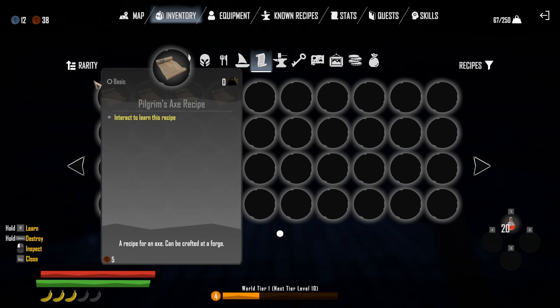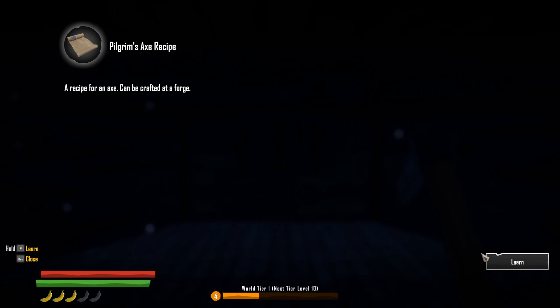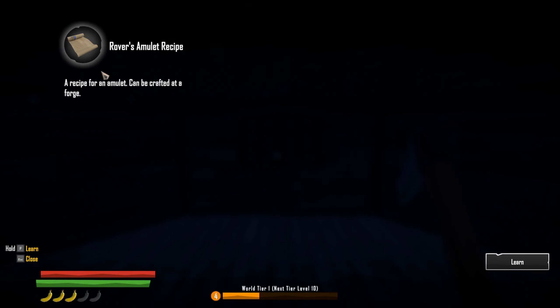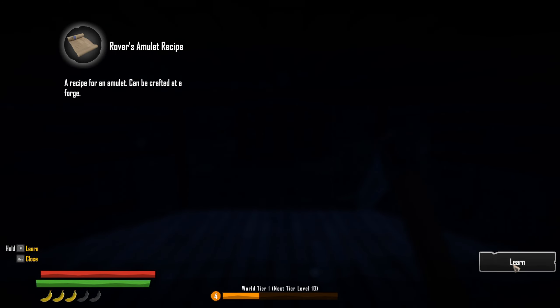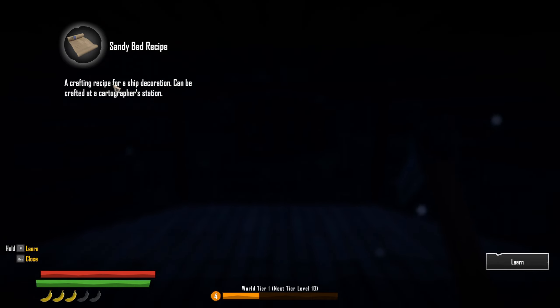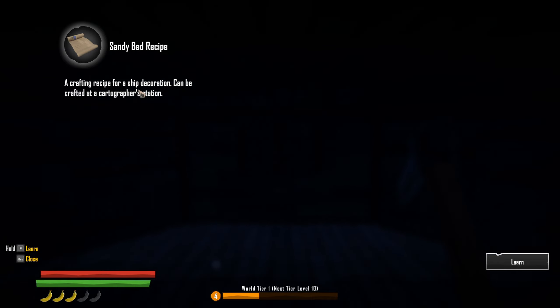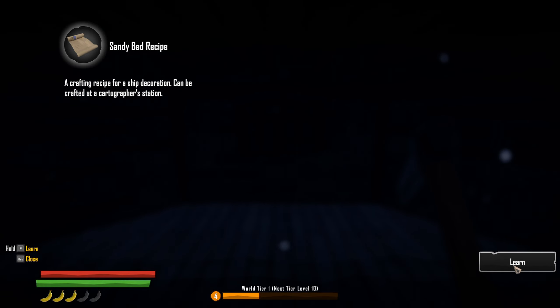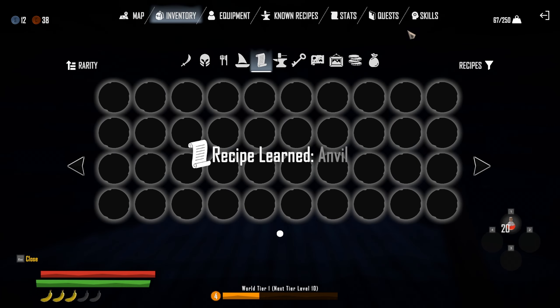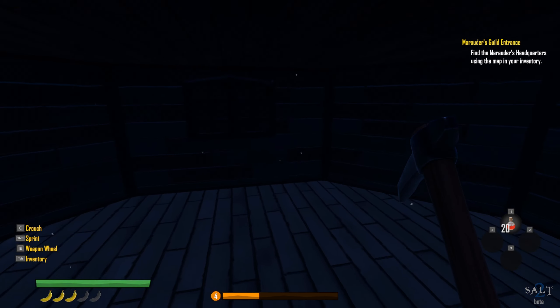Okay that was interesting. Pilgrim's axe recipe — let's do it. Rover's amulet recipe, grab that. A handy bed recipe. Crafting recipe for a ship decoration, can be crafted. And the anvil recipe — I thought we already had that. I wonder if we could sell those; I doubt it.